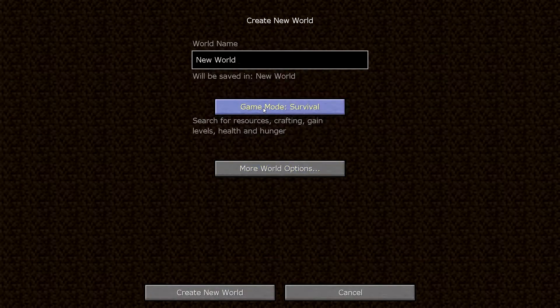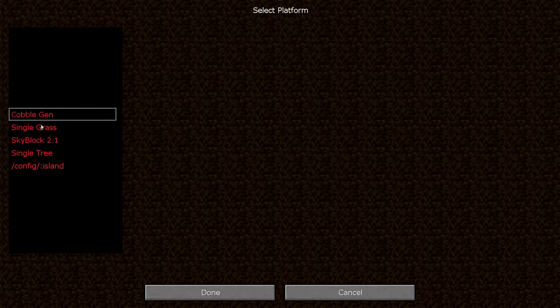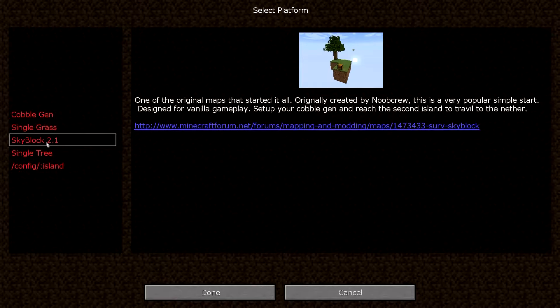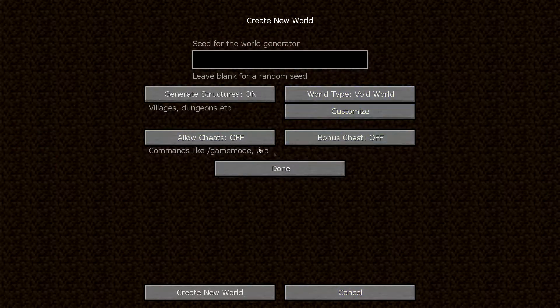I have a world here - we won't go into that one. We'll make a test world, version one. Go down to more options if there are more options here. Under the world settings you can go to customize - there are different maps, the usual maps you can split between. We want cheats on here, and that's pretty much it - go ahead and create the world.